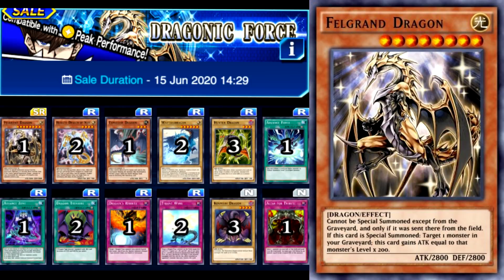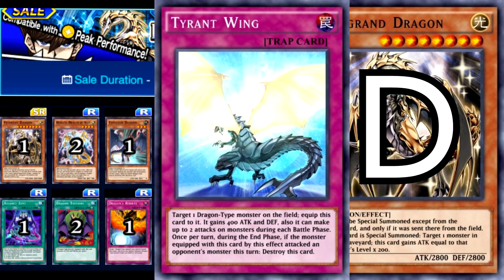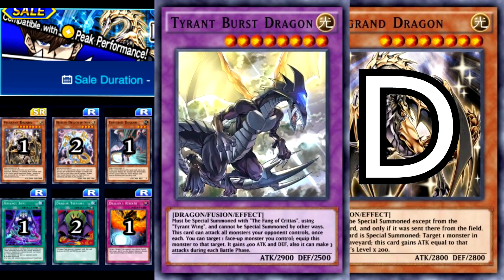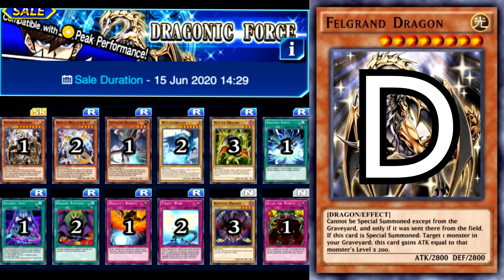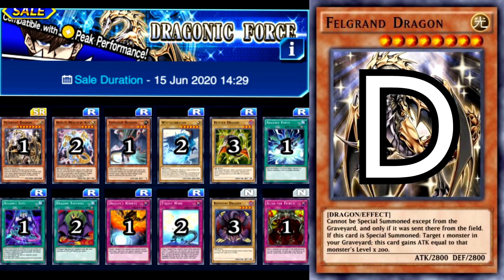Starting off, we have Dragonic Force. This one is definitely D tier. It has two redeeming factors that keep it from being the lowest tier. First, if you like Legendary Dragons, this structure deck does offer Tyrant Wing, which is used in combination with the Fang of Critias to summon Tyrant Burst Dragon. But this is pretty negligible because Tyrant Wing is a reprint in the same box you obtain Tyrant Burst, so you don't need this structure deck at all. The other redeeming factor is Exploiter Dragon, which has seen some play in the past, but its effect can be replicated by many cards and has been power-crept by cards like Deity Assailant. I would stay away from this structure deck.